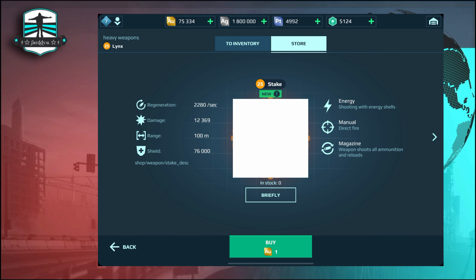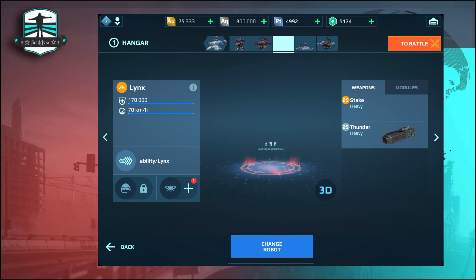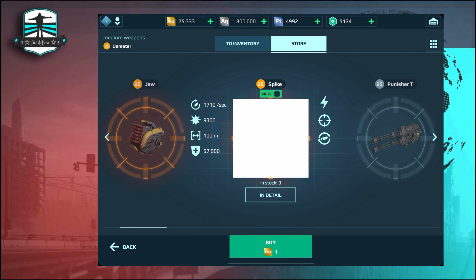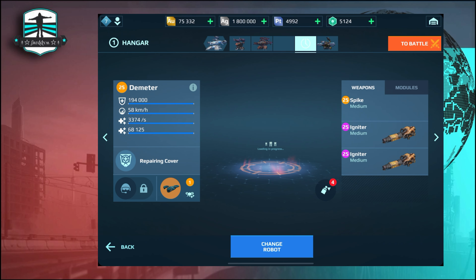We will see on the test server what will happen with those weapons. It is an energy gun and the weapon shoots all ammunition then reloads. Let me know in the comments what you think about those weapons and their ability. We have not only a heavy version — we will have a medium version too. Here it is: Spike is the medium version and has a good amount of damage with the same abilities.